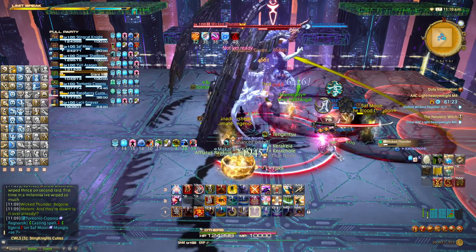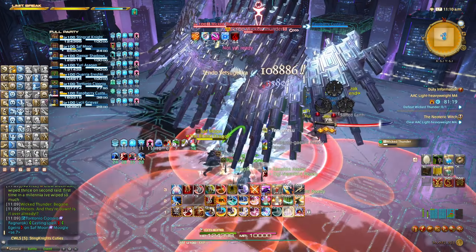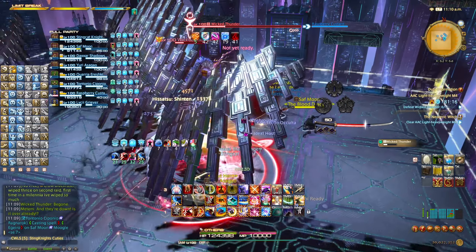Witch Hunt: there will be a bunch of telegraphed small circle AoEs on the arena. Simply stand next to the very first circle AoE, and the moment it goes off, walk into it immediately.